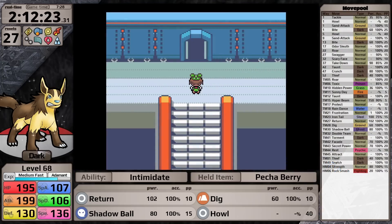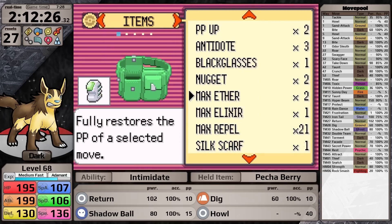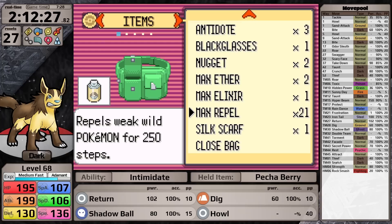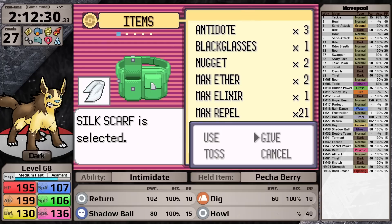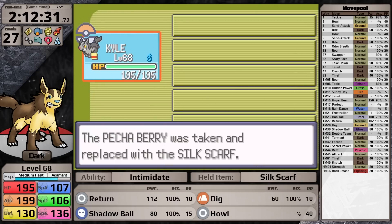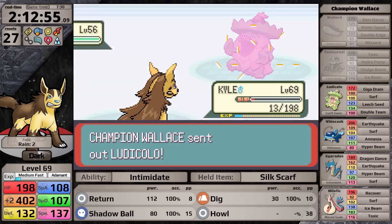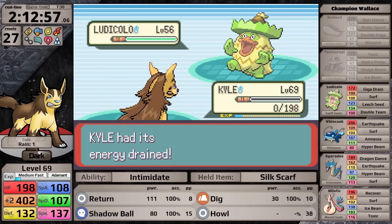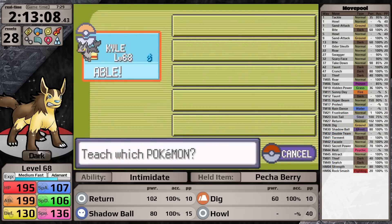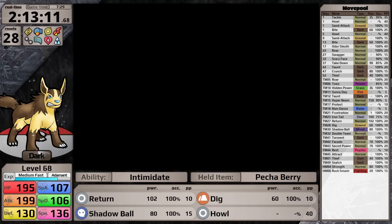In the previous battle I was holding a Pecha Berry, scared of Toxic from Tentacruel or Milotic. But since Wailord doesn't have Toxic, I should take the Silk Scarf for more Return damage. I was hoping that even with Intimidate I could one-hit Gyarados, but then Ludicolo gets Swift Swim boosted by the rain and hits Mightyena with Giga Drain for the knockout. I also need to add a function to my software to recalculate opponent stats when rain is on the field and they have an ability like Swift Swim — something to look forward to in the future.